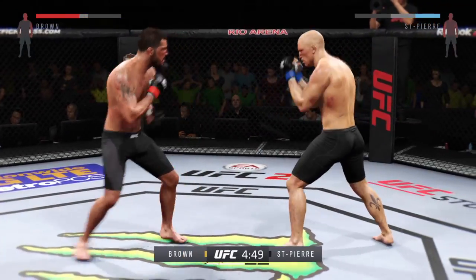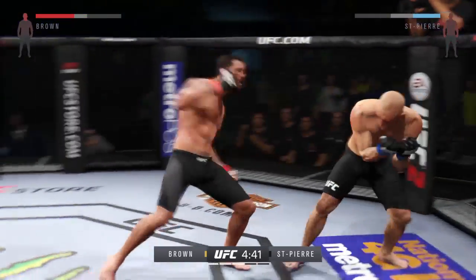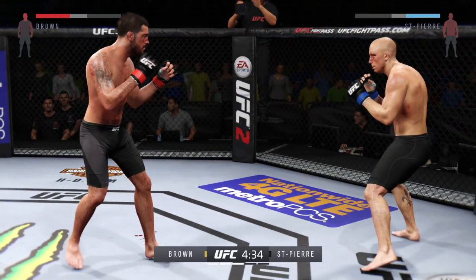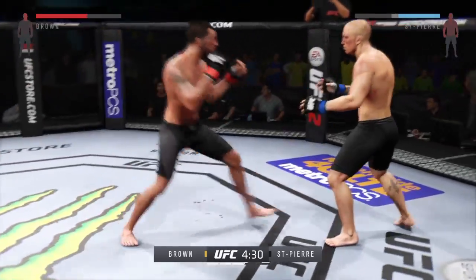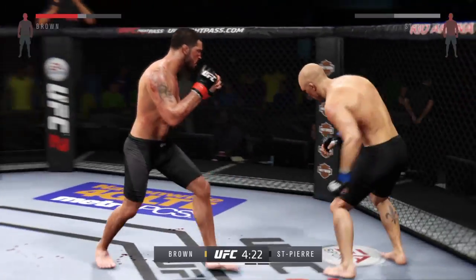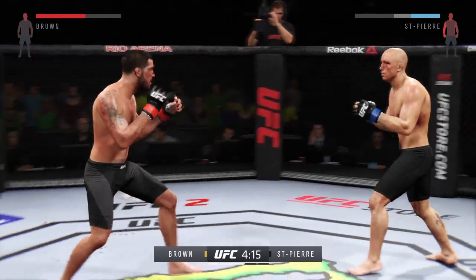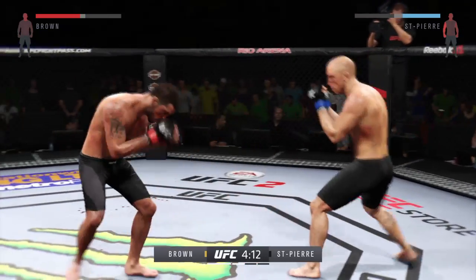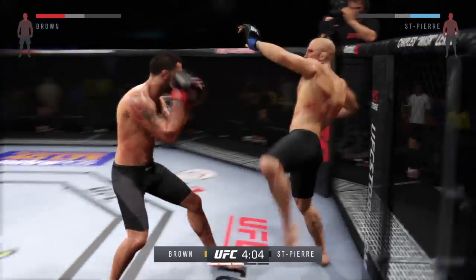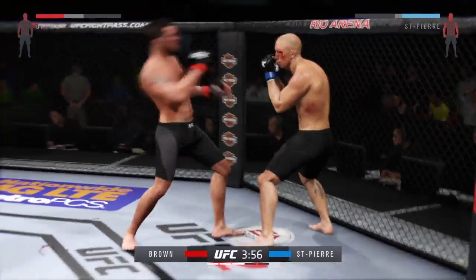Comes out swinging. Strong jab. That's a heavy body kick. Nice super high punch. Huge block of that strike. Good roundhouse kick to the midsection. Really threw everything into that uppercut but fell short. Good connection by both men. He's keeping very busy — look at the numbers, total strikes landed.